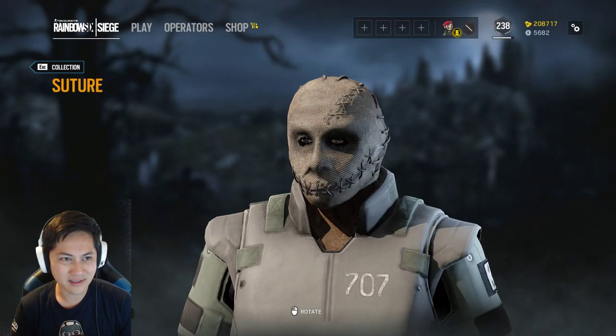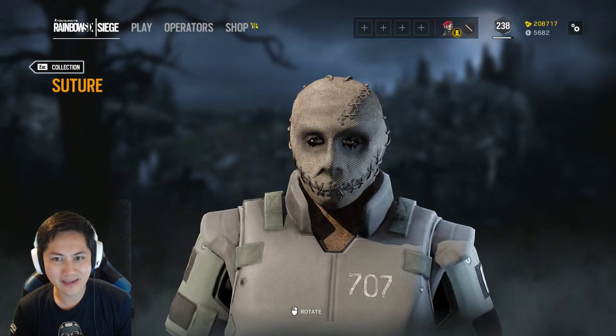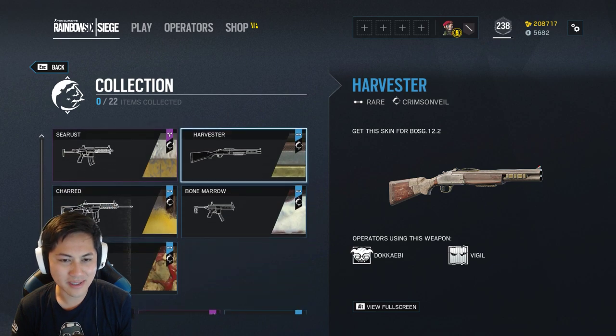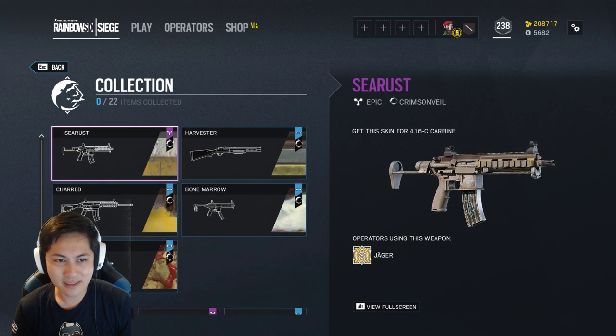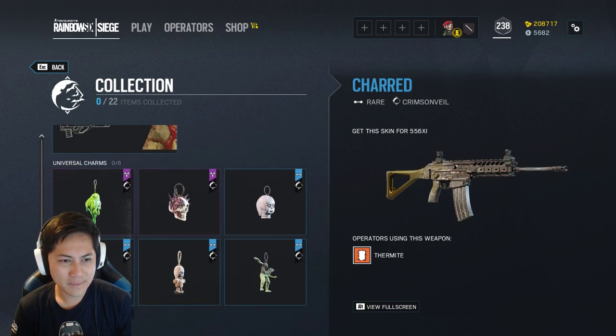Then you got the Suture — definitely looks like a scarecrow. I need that because I don't have a good Lesion skin. Vigil headgear as well. And then you guys get the skins — the Seer Burst, the Harvester, and a charm.